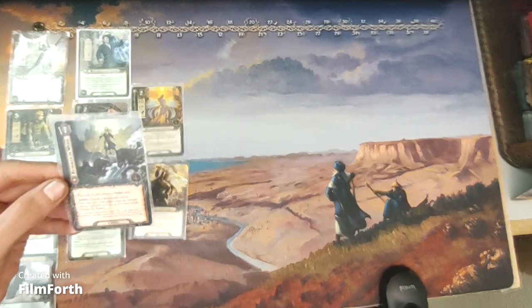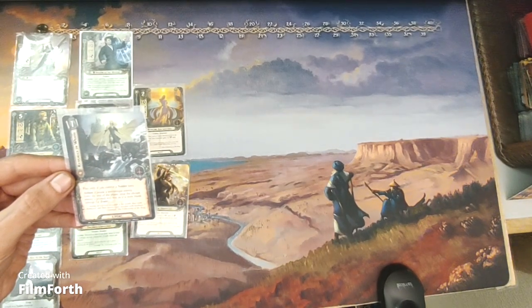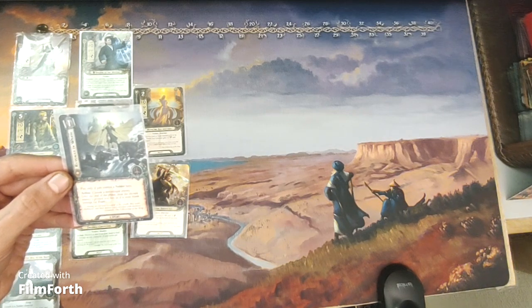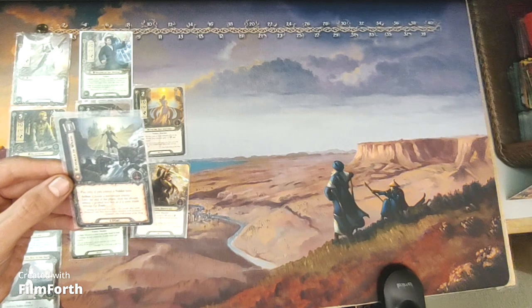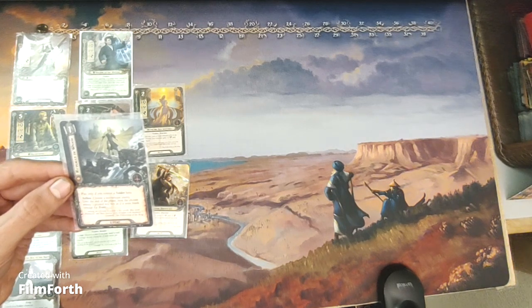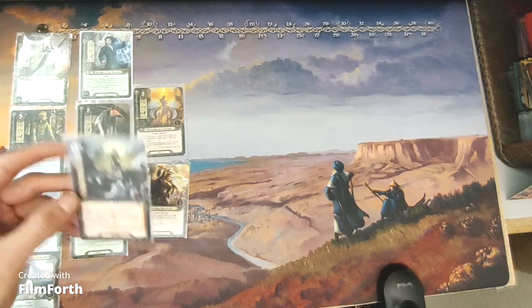Now We Are Revealed in Wrath is a one-cost tactics event. Play only if you control a Noldor hero. Action: choose a non-unique enemy — until the end of the phase, treat the chosen enemy's printed text box as if it were blank, except for traits.